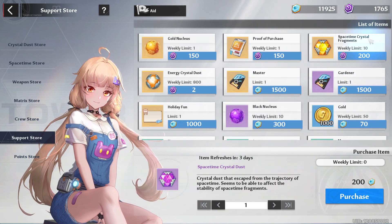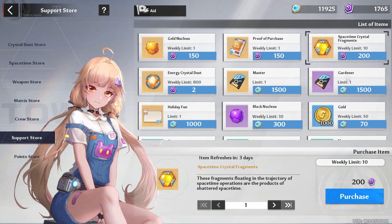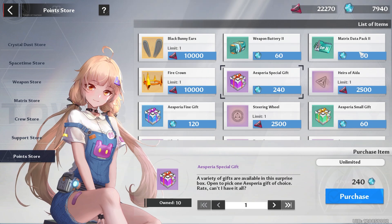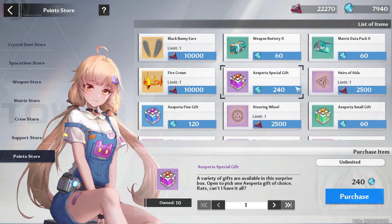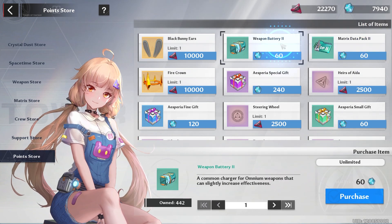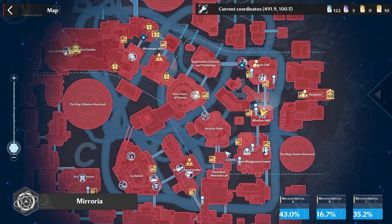Support store: buy your joint supply chips, space-time crystal fragments, and space-time crystal dust for the week. Try to buy the space-time crystal fragments using return support points — I have a guide on my channel if you need help. Point store: buy your spare special gifts so you don't have to do training, black market, or see the sideling. If you need to level up matrices or weapons, buy matrix data packs or weapon batteries, and with critical abyss points you can buy clusters. Besides that, I recommend exploring the map for extra resources. Hopefully you enjoyed this — feel free to check out my Lyra DPS calculations, and I'll talk with you guys later.